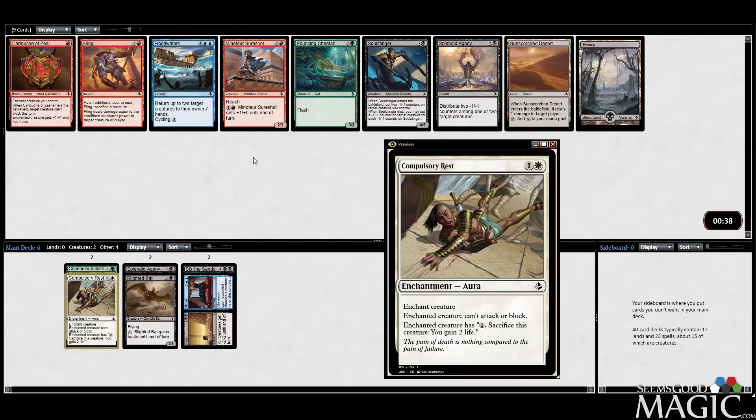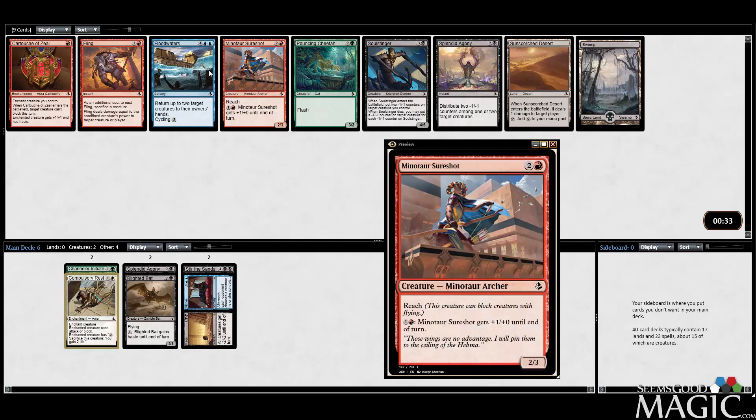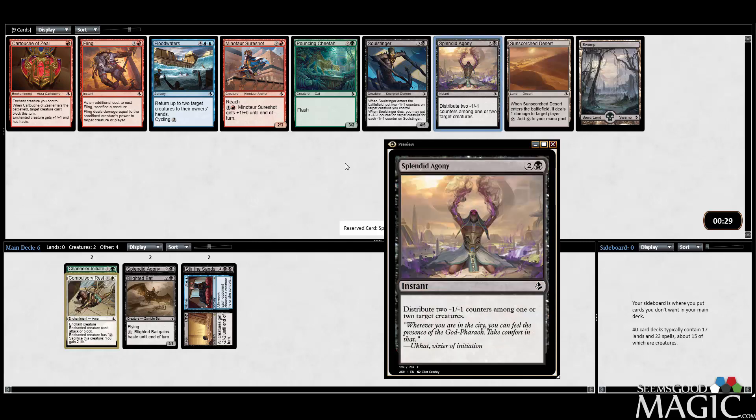Now we've got a Soul Stinger and a Splendid Agony, as well as Pouncing Cheetah. Some late red playables — the Sure Shot and the Cartouche — but picking up a second Splendid Agony here is fine with me. I think the card's good.